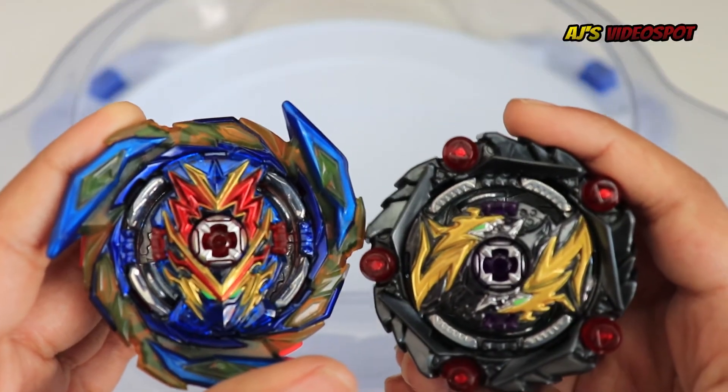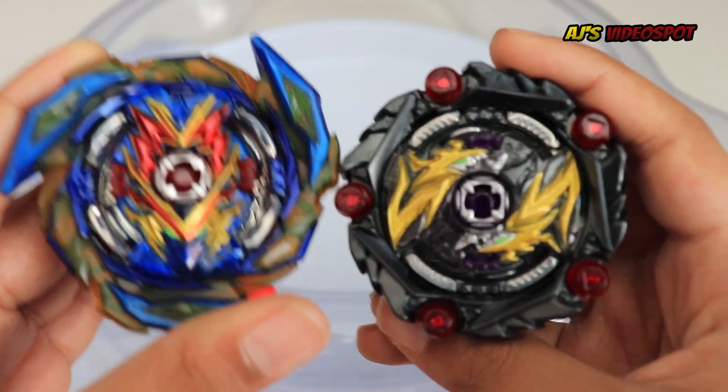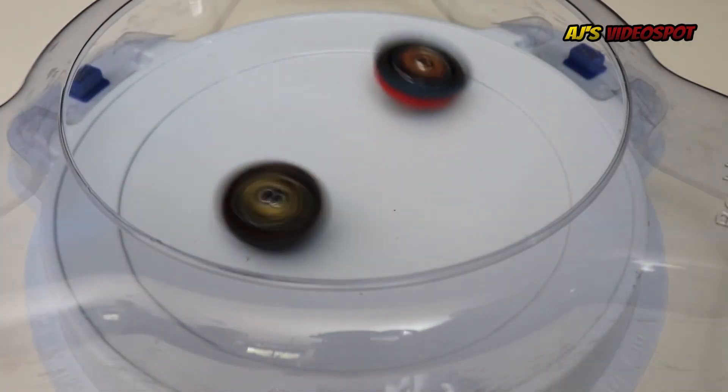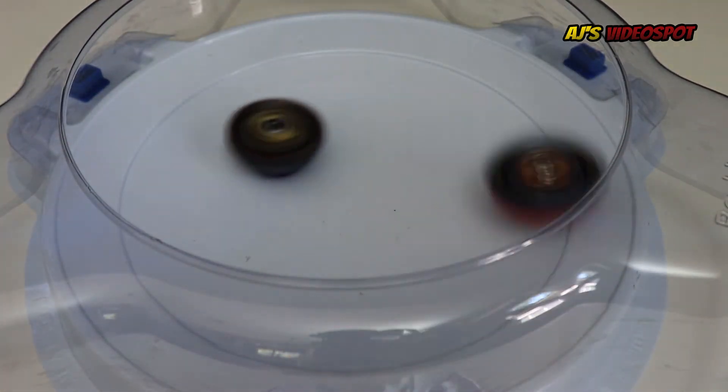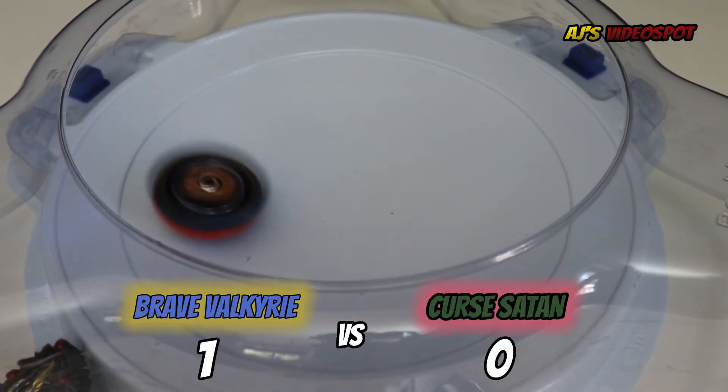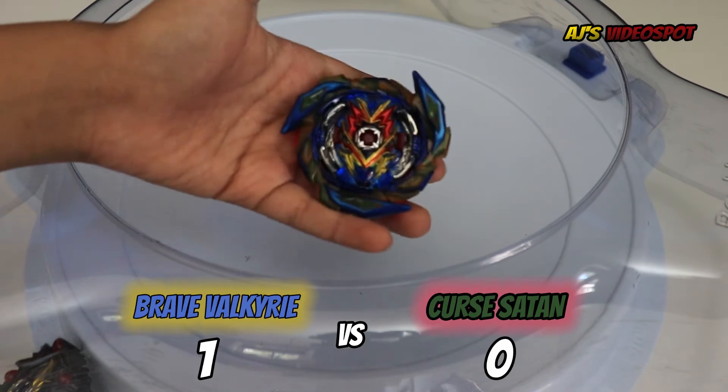Next battle: Brave Valkyrie vs Cursed Satan. Whoever reaches five points wins. Three, two, one, let it rip! And a ring out finish for Brave Valkyrie.